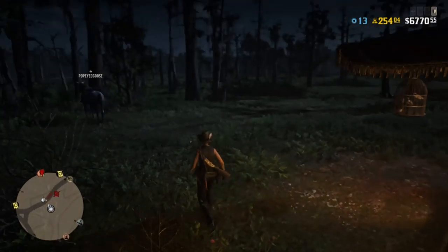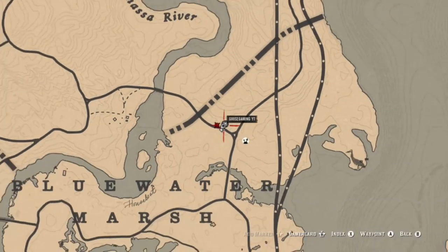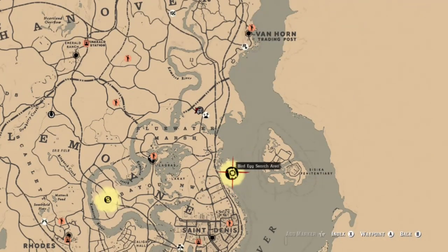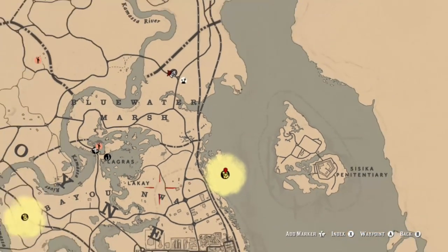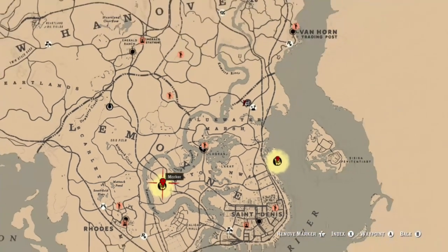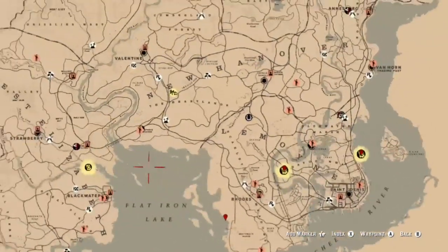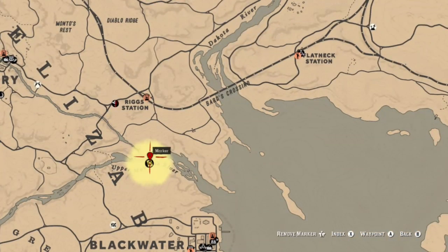That will allow you to open up another map, like say the bird egg collection. Once you do that you have six locations marked — you can either go find those, or you can pinpoint the wildflower and bird egg locations and then open up another map. Now you have a total of nine locations that you can go ahead and search.